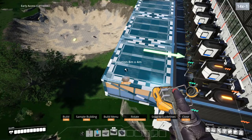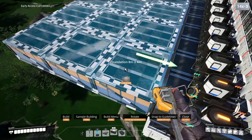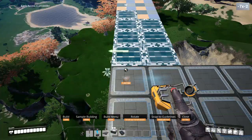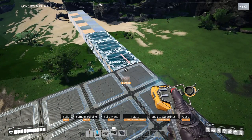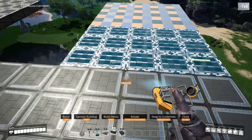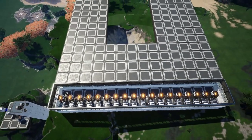Now place a 4 by 14 platform using 4-meter foundation next to the west metal walls. Place a 7 by 4 platform on the left and a 7 by 5 foundation to the right, making sure to use 4-meter foundation for this as well. This is what the build should look like so far.